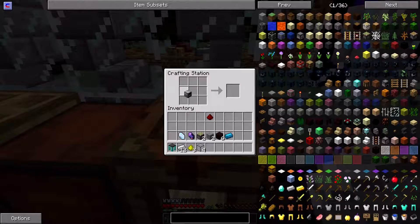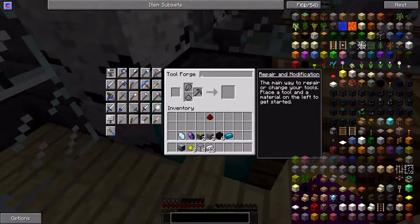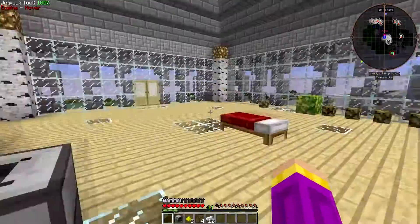The next thing we're making is a redstone furnace. We're going to put the tool forge back here because now we've got all this stuff, which is really nice. I think that's everything — yep, it gives me that. The shuriken, which is pretty cool.